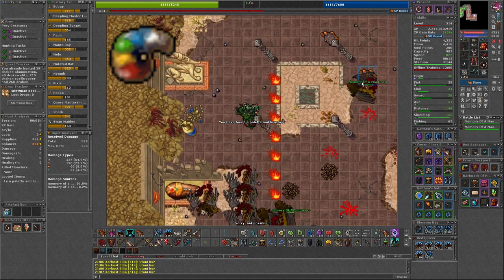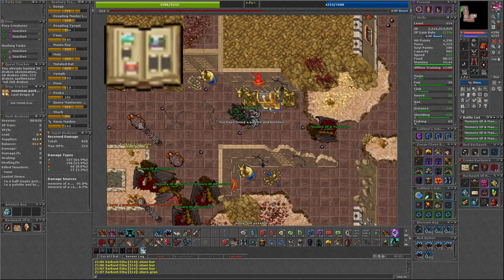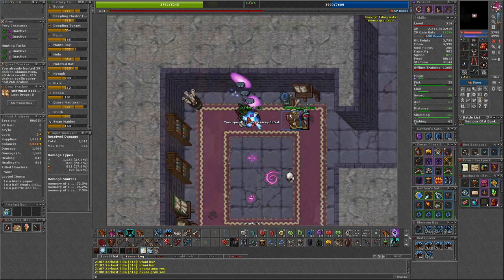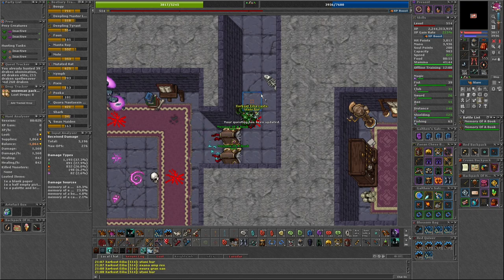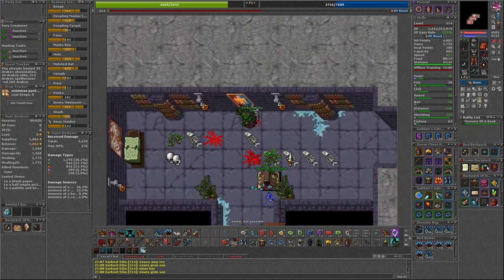In the Asabi area of the Time Travel Dungeon, you will find the palette and brushes as well as the half-empty picture album. Looking at the album will tell you which picture you need next. The first one required is the Falcon Order, which you can obtain in the secret library area of the Time Travel Dungeon. Use the palette and brushes on a blank paper standing in front of the banner.